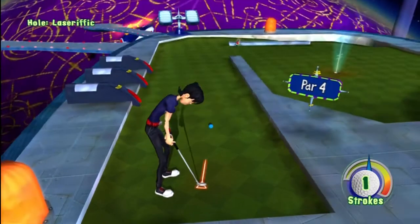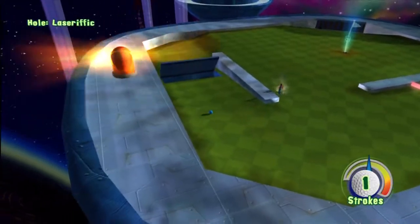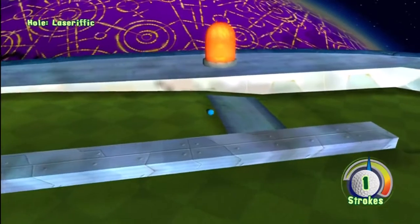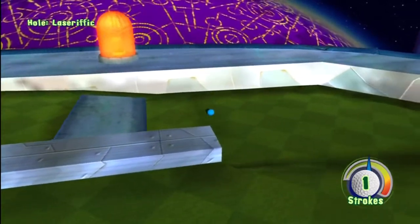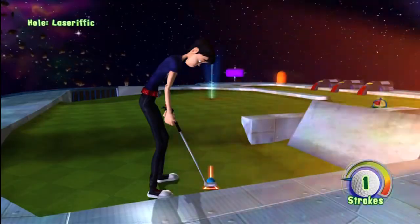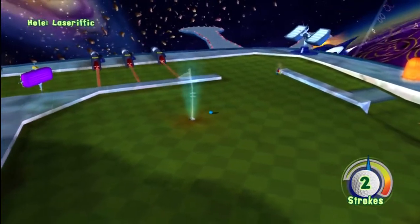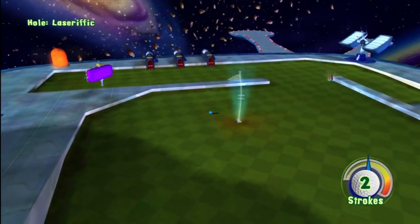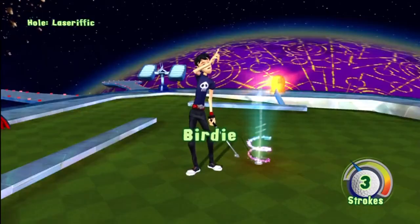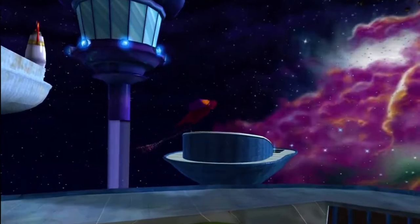For laser-rific, I try to hit it at the top of dark green to get it stopped in that open area, so on my second shot I can just hit it in. Unfortunately I hit it a little too hard and the ramps brought it down into the corner. When going uphill, you want to aim a little bit to the left of the hole, because as it goes up the hill it shifts slightly and should then be on target to go in.